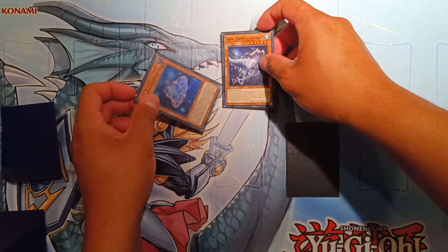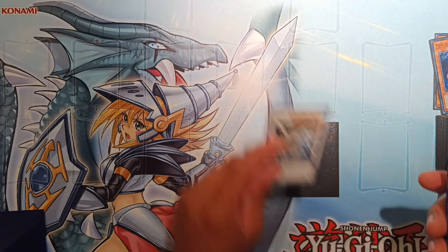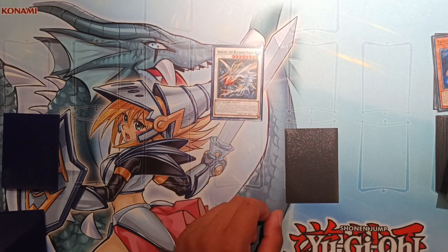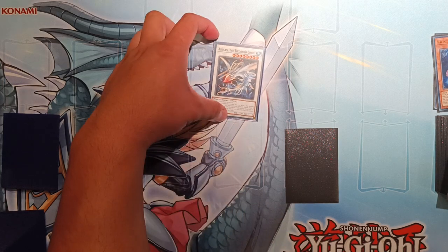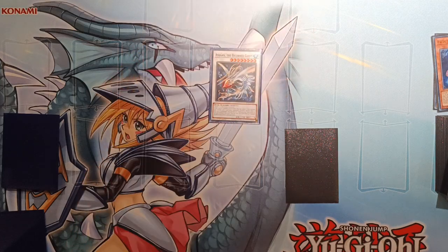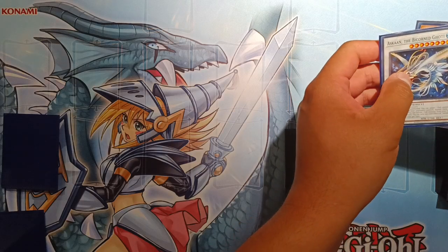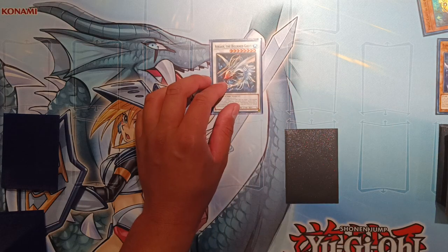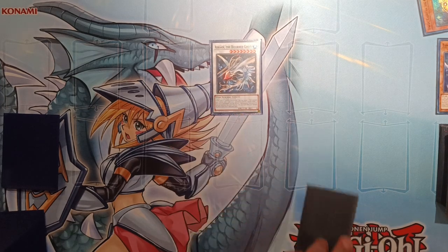During the opponent's turn, we quick synchro using Paces and Enoch to make Ascan the Bicorn Goatee. When Ascan is synchro summoned, you target a fish monster you control and one card your opponent controls — that's the cost — and banish them both. So we target Ascan itself and any card they control, banish them both. Then Ascan's effect triggers: if this card is banished, you can banish a fish monster from your graveyard to special summon Ascan back. We banish Paces from grave to revive Ascan, so we basically got a free disruption on their turn — a targeted removal of any card at quick-effect speed — which is really, really strong.